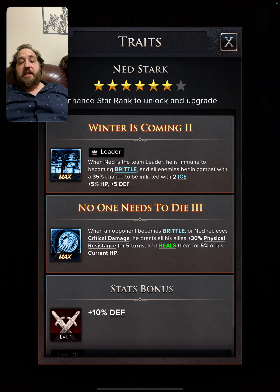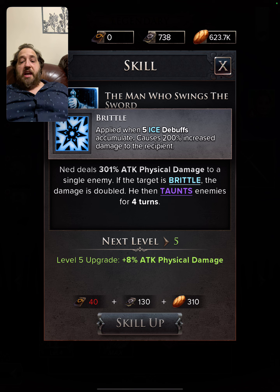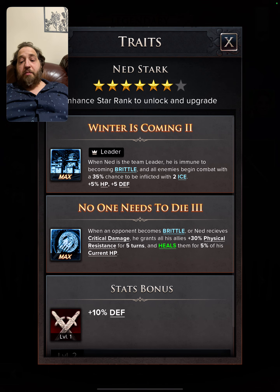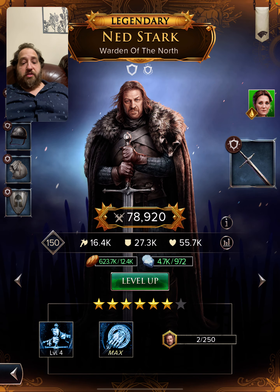You could go with Ned for his leadership ability, however I do not want to take that 35 percent chance — I like the other ability better. With Ned, you're going to go with the KO punch because he's going to have his brittle target take 602 percent physical attack damage plus 200 percent more because they are brittle, in addition to the taunt. He's going to heal when someone becomes brittle and give them physical resistance for five turns, so that's going to be charging it up even more.